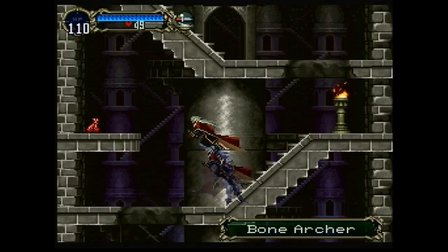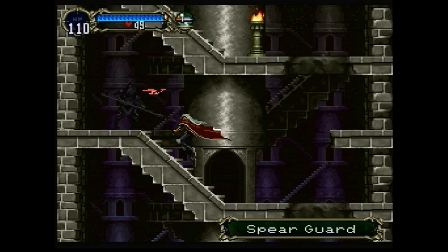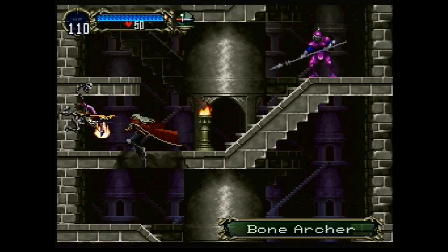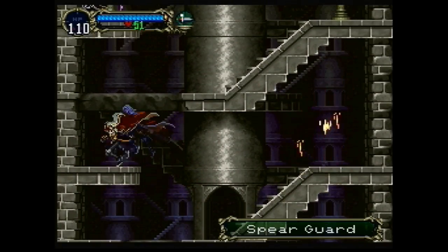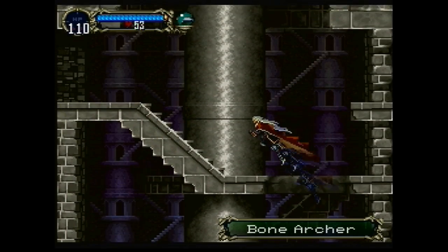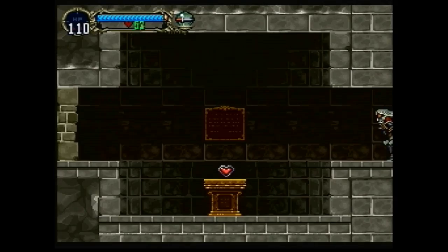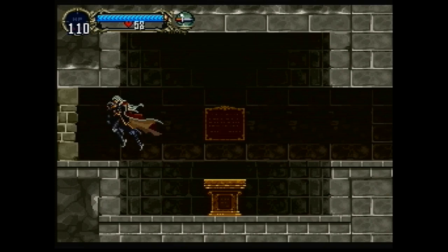Spear guards will occasionally twirl their spears and block the things you throw at them. Optionally, when you start off from the top of the underground cavern, you can go down through here to get to the bottom, but it's a pain because spear archers can stick their spears upward and you can't really see them too well. Here we find a heart max up. We're back at the top of the stairs.